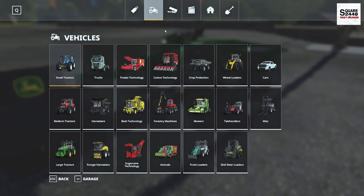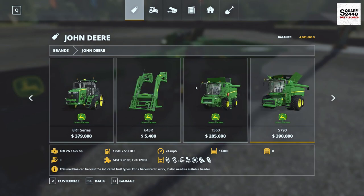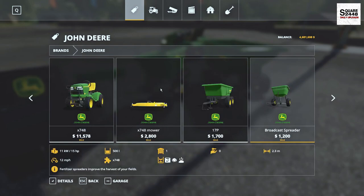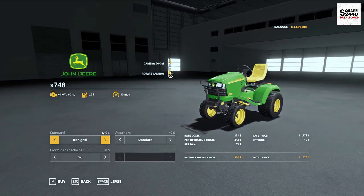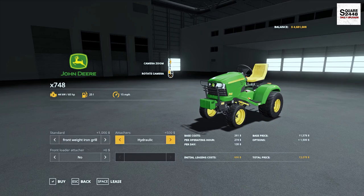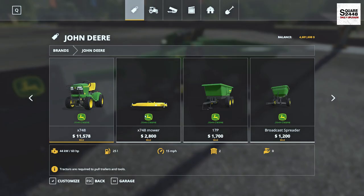A tip with this mower pack: I highly recommend you go to Brands and search John Deere. There are so many different parts, and instead of going to each category, they all show up here. You can see the X748 is $11,000. There are front brackets, an iron grill, hydraulics for the back three-point, and a front loader attachment. It's 60 horsepower and holds 25 liters.